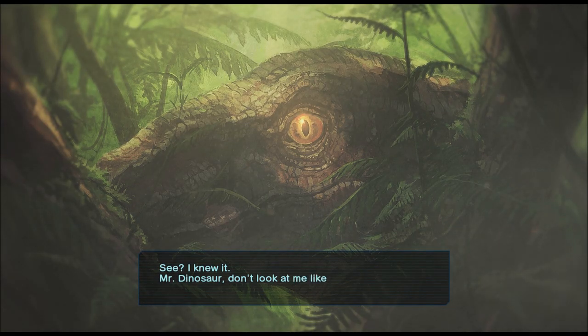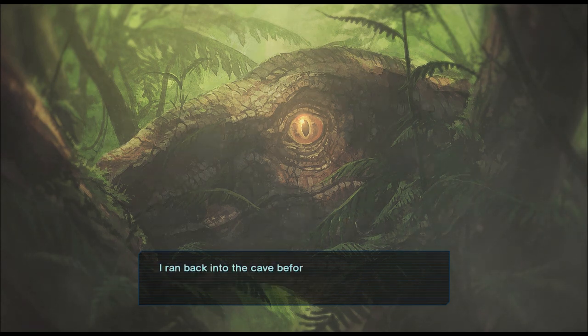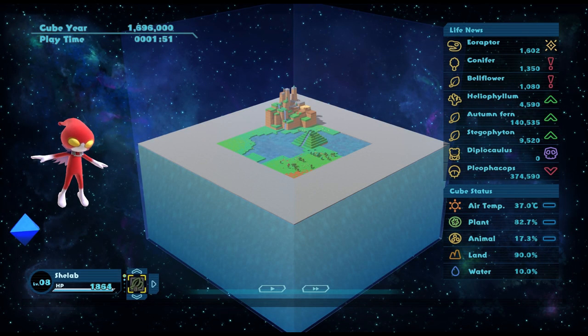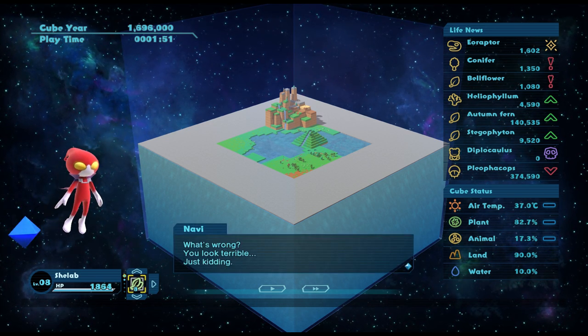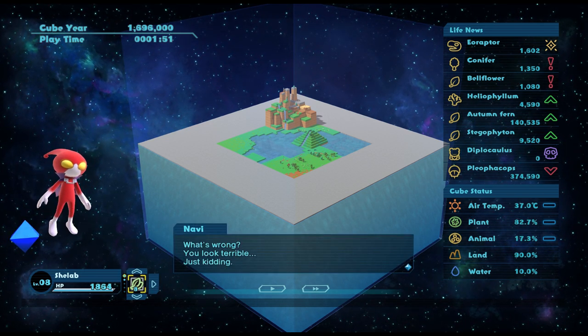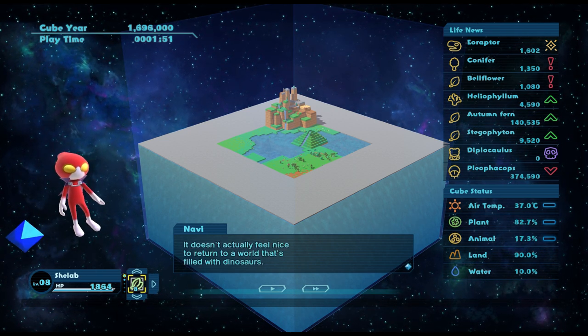Oh no, it's a dinosaur! I knew it. Mr dinosaur, don't look at me like that - who do you think created you anyway? I ran back into the cave. Navi, you have messed my entire world up, thank you so much - now I've got to sort it all out. Clearly I was in over my head. So now we have a huge cube.